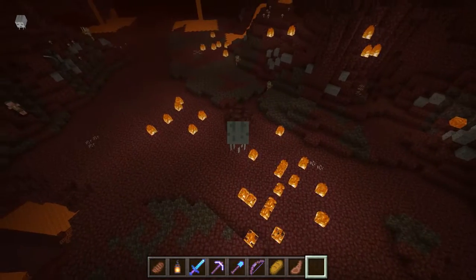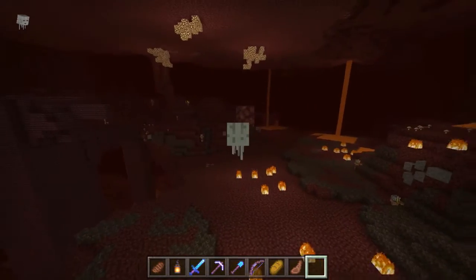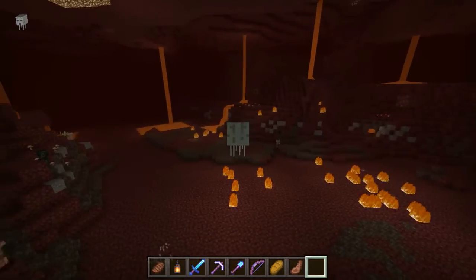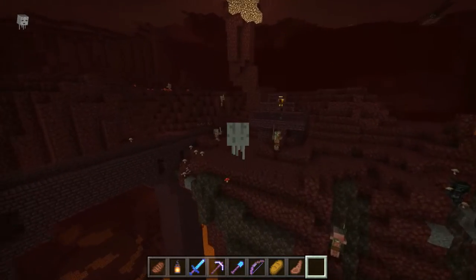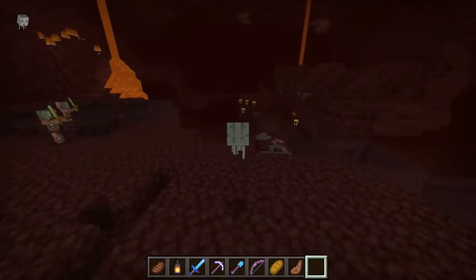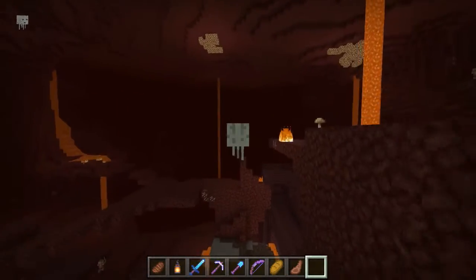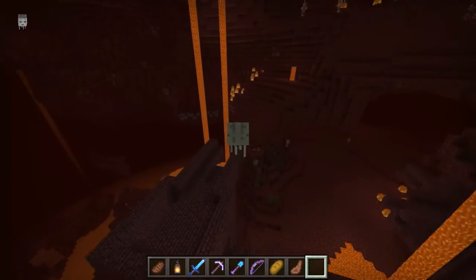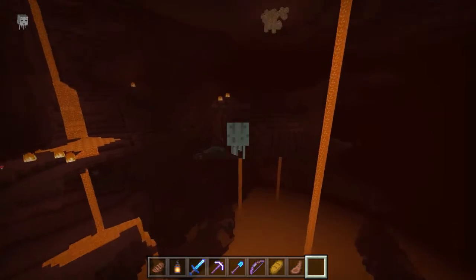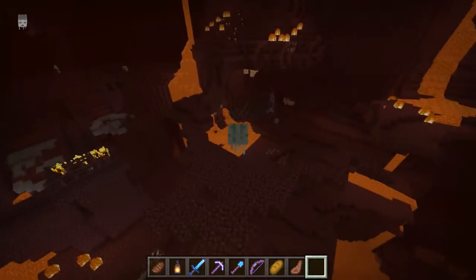Oh whoa — okay guys, I need somebody to tell me if they've ever actually had this occurrence in the nether, but this is a floating block. I swear my portal should be around here somewhere. There's a blaze spawner. Okay so this is a huge nether fortress — jeez Louise, I didn't think it was that big. I think it takes up so much space that it has moved me completely away from my nether portal. Okay, that's fine. That's totally fine.